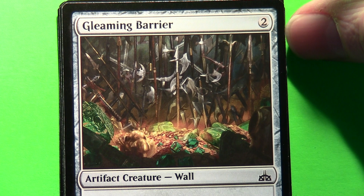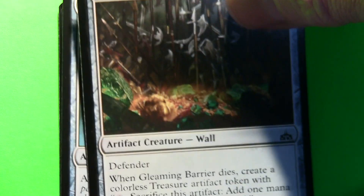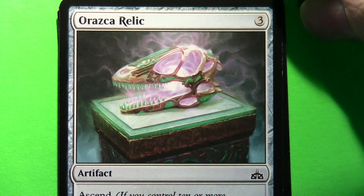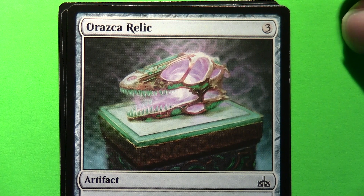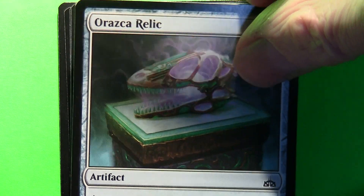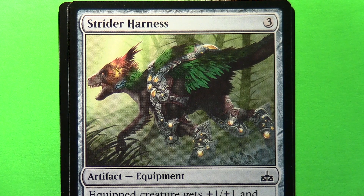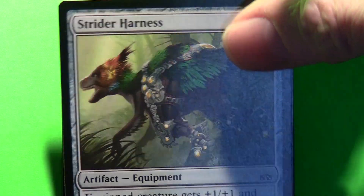It's always interesting with walls to see what the wall is made out of. It's a bit easier to see the harness actually on the dinosaur in this one.